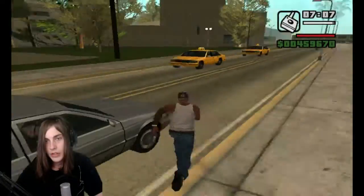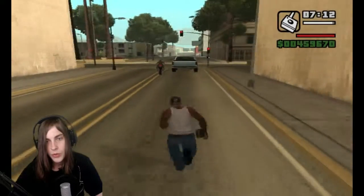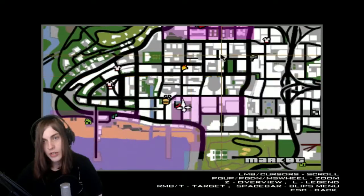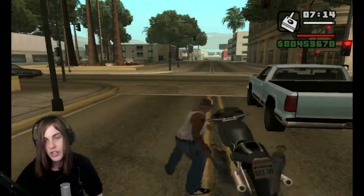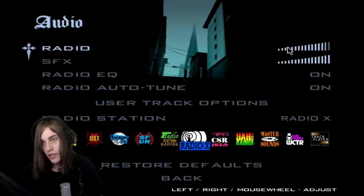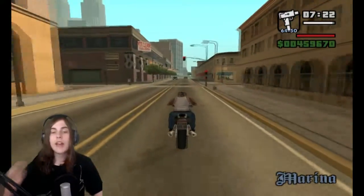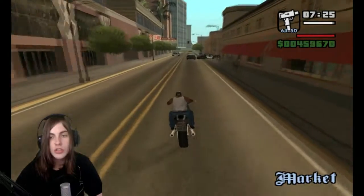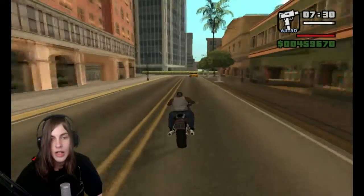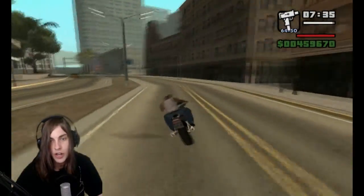I am going to show you how to do it. We'll grab a vehicle first and you need to go up to an Ammu-Nation that has a shooting range. The Ammu-Nation I'm going to is on the first island and it does have a shooting range.